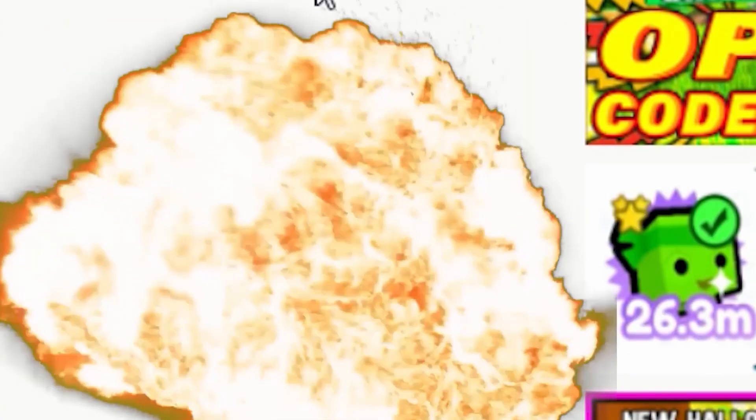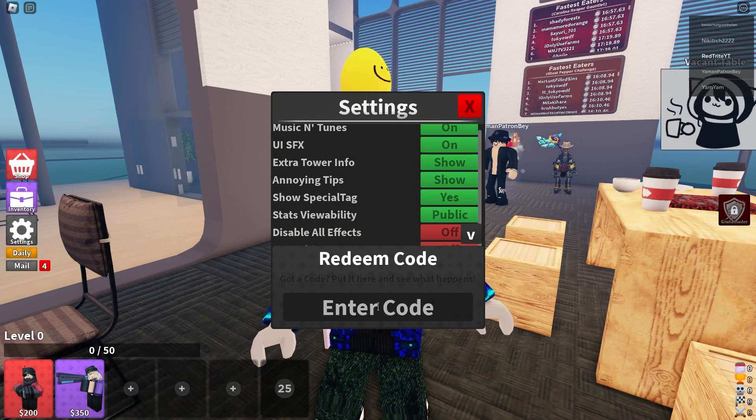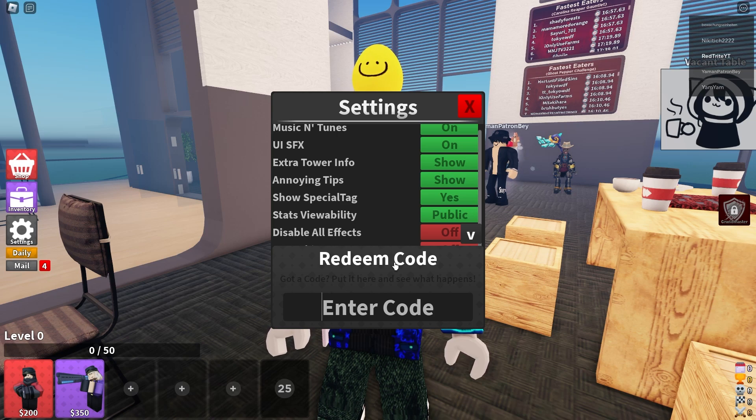Let's start with the codes now. To enter them, you have to go right here to settings, then scroll down, find the codes section, and here you can basically just input them. But before we continue, let me tell you guys about my app that I created just for you guys.